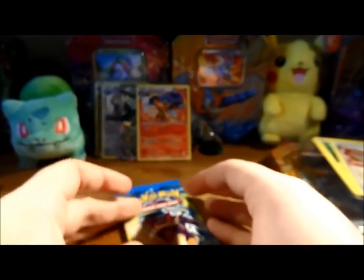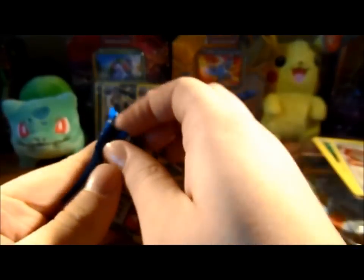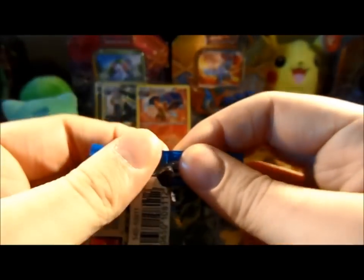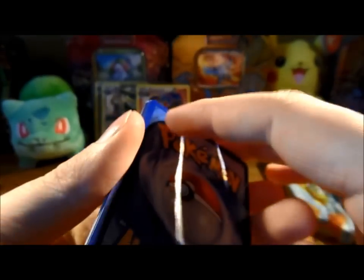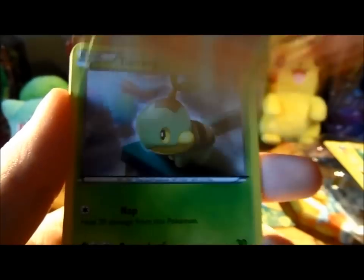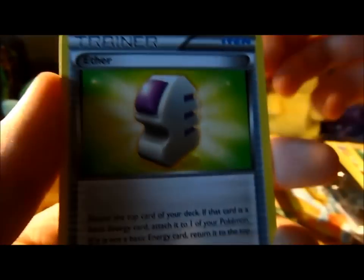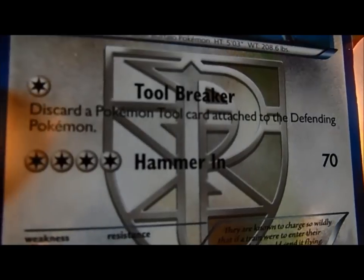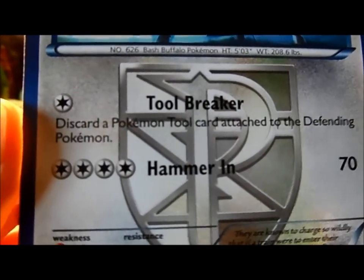I've still got a base set Charizard from back in the day. Anyway, next pack is the Purloin - can I get something cool? Got a Riolu, Chimchar, Magnemite, Furfrou, Turtwig, Durant, Aether, Lombry. A Reverse Skitty. And a Bouffalant which isn't too bad - it's got the Tool Breaker: discard a Pokemon Tool card attached to the Defending Pokemon. But yeah, I'm pretty happy with that tin.